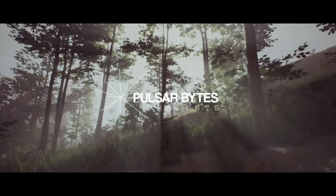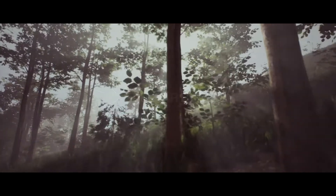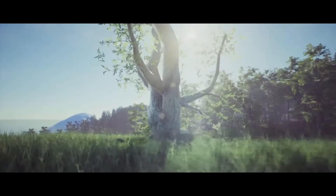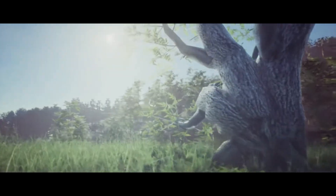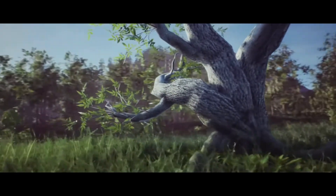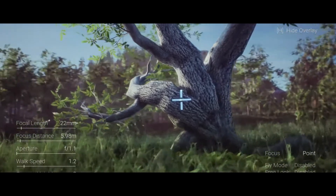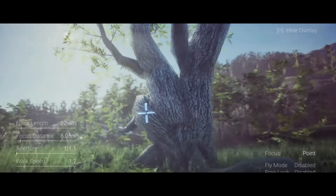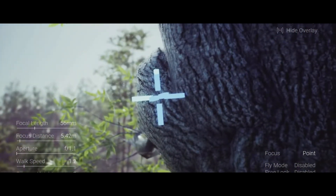Finally, last but not least, we have the Cinecam. The Cinecam is a versatile virtual camera rig that allows you to control key settings such as focus and aperture during runtime using shortcuts. Using this you can dive right into your scene and start creating instantly without having to worry about achieving perfect, smooth, and professional looking camera movements. With the default camera in UE5 you can just get this one in and use it straight away.